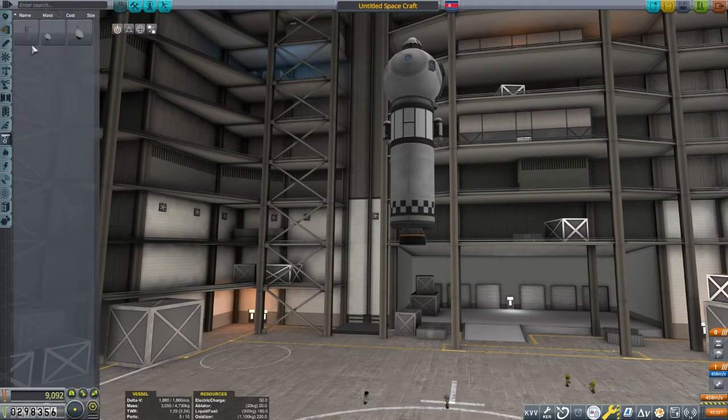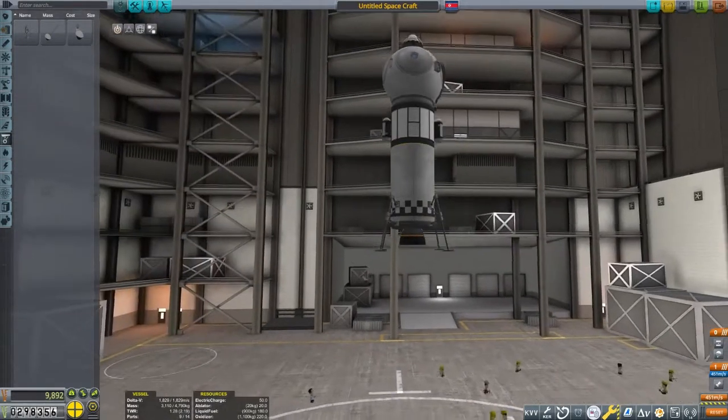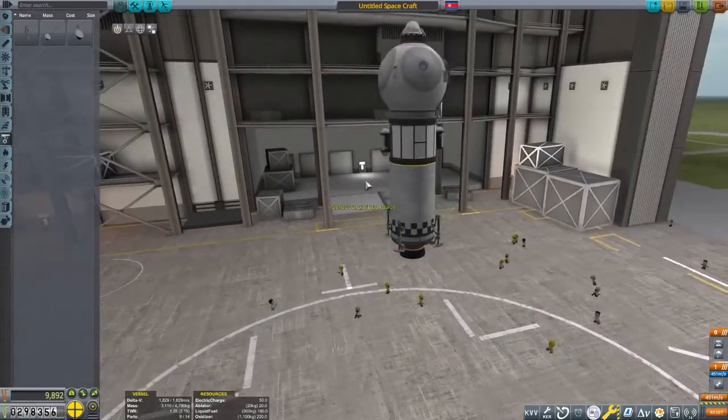After placing the science experiments, it's time to add fuel and engines to this craft. Honestly, it took me several hours to design a working craft for this mission. I was spending too much Delta-V getting into orbit, and my designs couldn't land and return from the MUN.